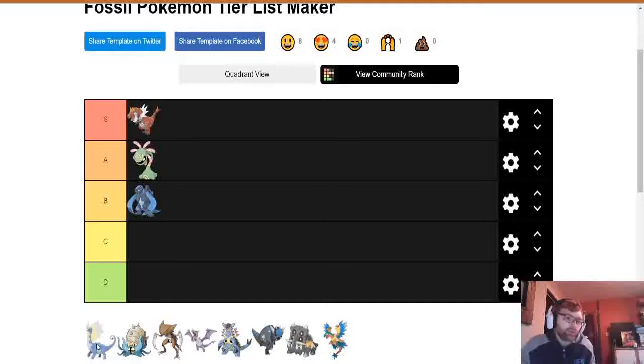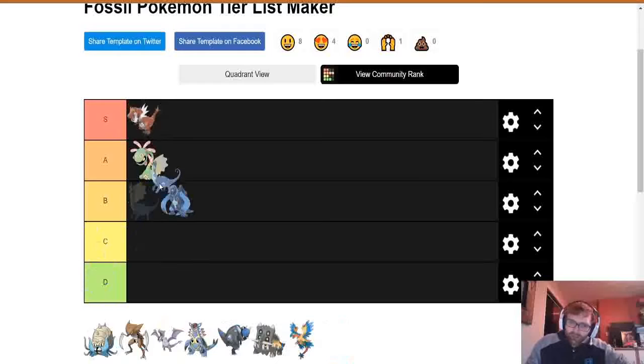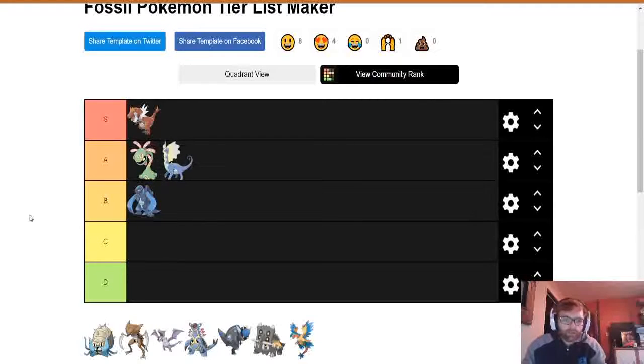Shall we go to Aurorus now? Aurorus is ice-rock type, which isn't the best typing in the world because ice is a really bad typing, but it's a Diplodocus, which is one of the staple points of fossils for me — I think of Diplodocus, T-Rex, and Pterodactyl. I think I used Aurorus in my first gen 6 playthrough, or maybe I picked Tyrantrum — you get to pick one fossil just before the second gym. I have used Aurorus before though, and I'm going to put it in A tier.